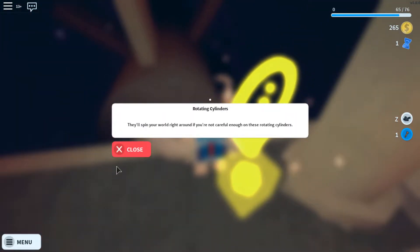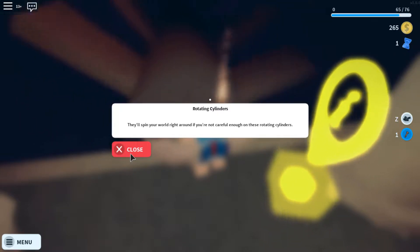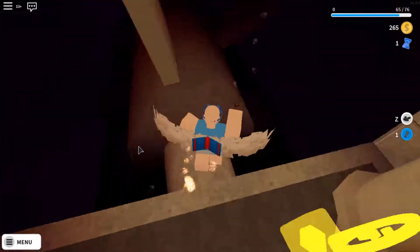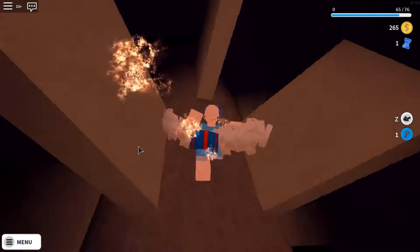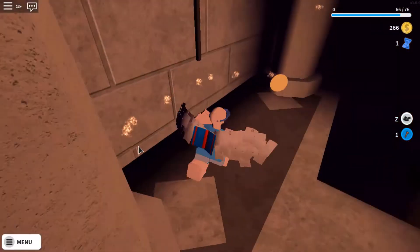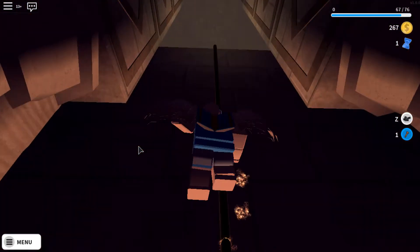Checkpoint. Rotating cylinders — they'll spin your world right around if you're not careful enough on these rotating pillars. These sound suspiciously like movie references. That was kind of scary. Up the rope — the adventurer's rope.